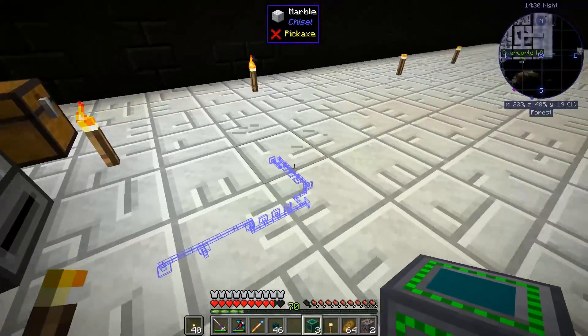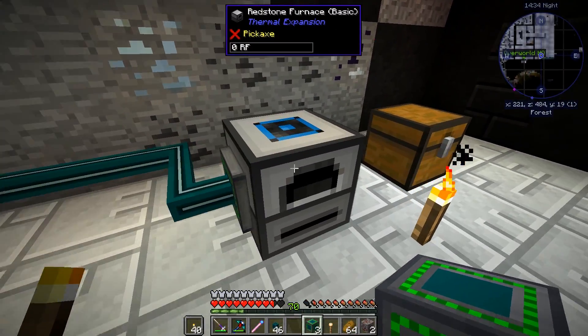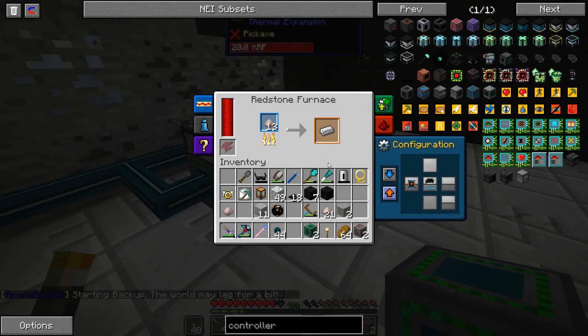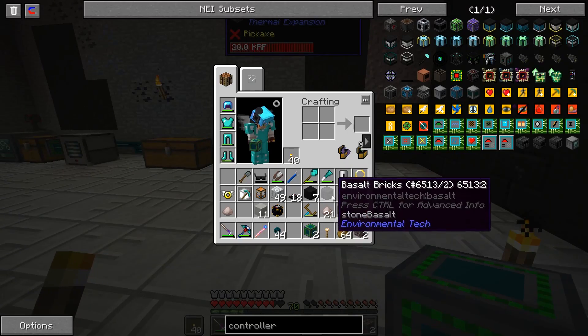Now, my other cables. We get to the redstone furnaces — the same thing, just gotta disable all of that. This acts as both input and output for items, and now this is working as well. And even a meteoric iron ingot is already in this chest.